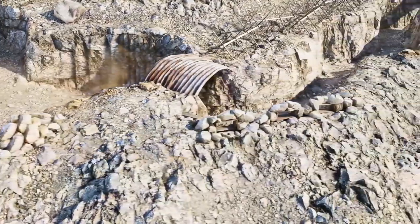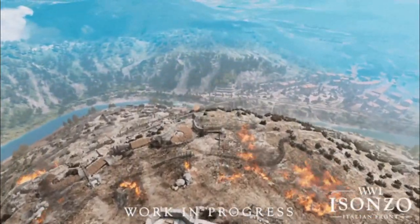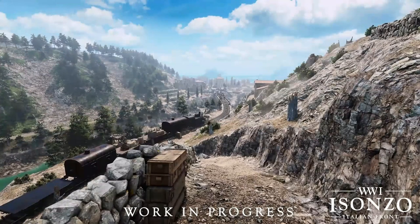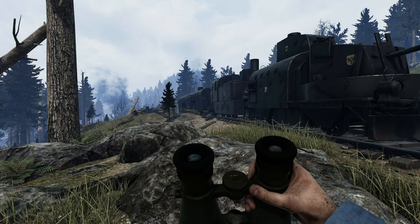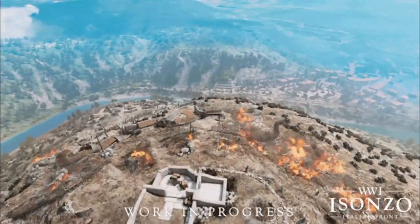Once the trench lines of the mountaintop have been overrun by the Italians, they will have to push down the opposite mountainside and capture the train yard. This is a single objective sector that actually reminds me a lot of that one train objective from Tannenberg, but regardless it makes for an expansive bit of cover and finally gives the Italians the high ground advantage for a change.